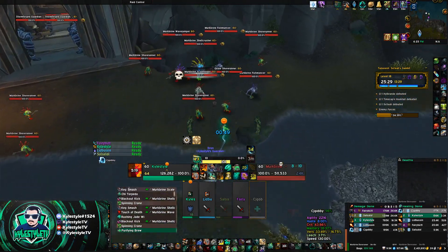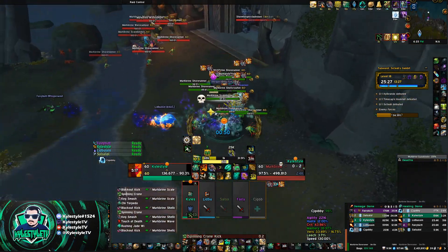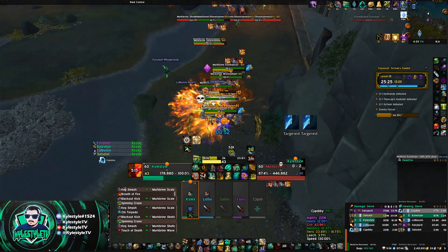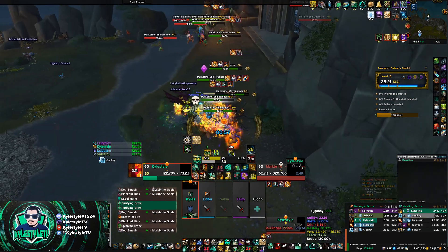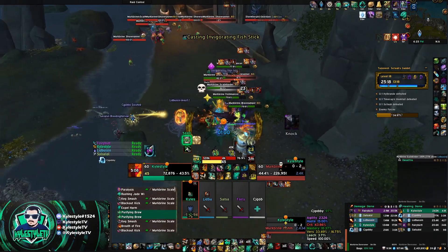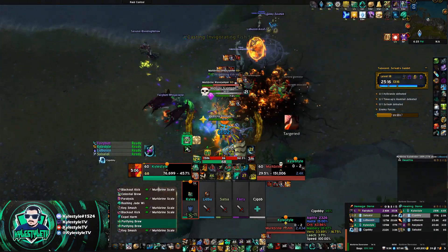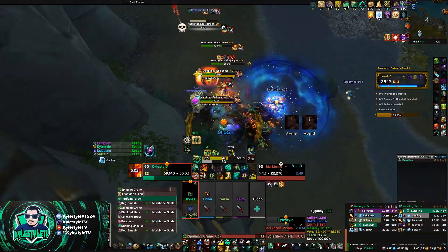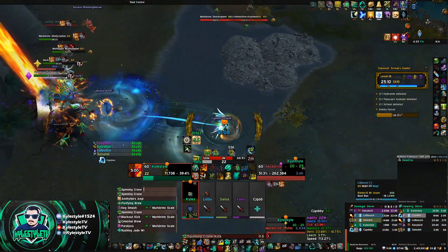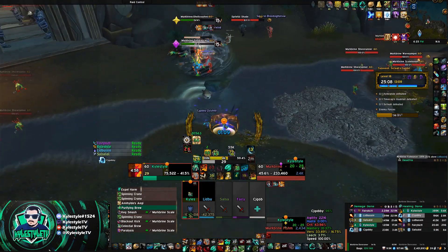I was able to leave combat between packs, so you can see my Faeline started coming off cooldown. I didn't have to use Stone Form earlier, so that's back up too, and Shield of Aegis is back up as well. If you don't have this trinket and you still have a Dinar left, please use it to buy a Shield of Aegis.